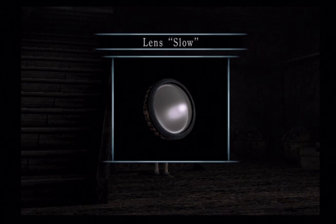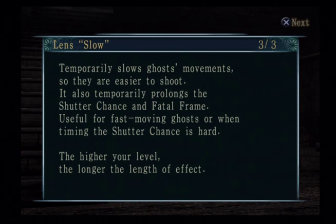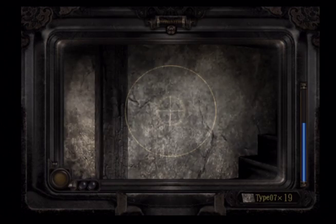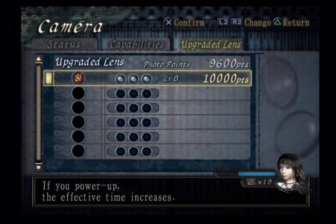We've acquired upgraded lens: Slow. Slows ghost's movements. Spirit points needed: one. Level — length of effect increased. You can slow a photographed ghost for a certain amount of time; takes one spirit point. Use the L1 button to operate. Temporarily slows ghost's movements so they are easier to shoot. It also temporarily prolongs the shutter chance and Fatal Frame. Useful for fast-moving ghosts or when timing the shutter chance is hard. The higher your level, the longer the length of effect. So we got our first upgrade — it has its own separate level.